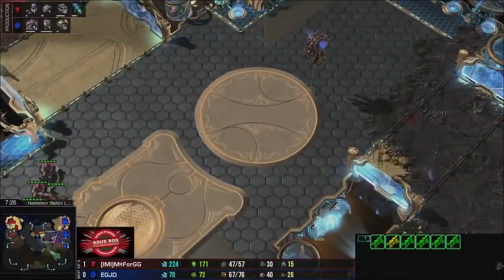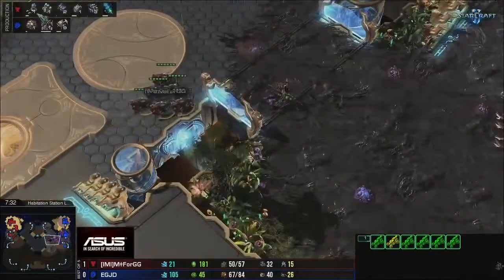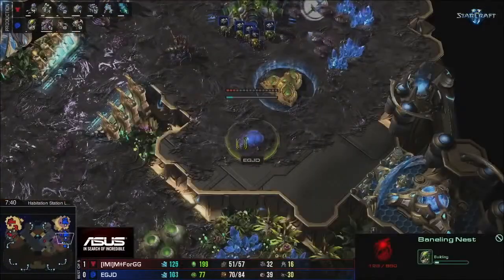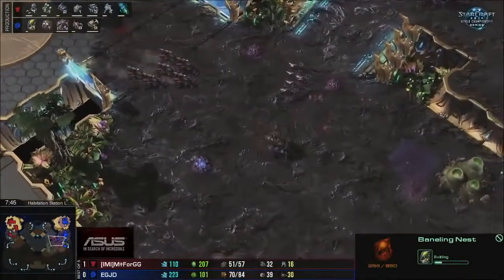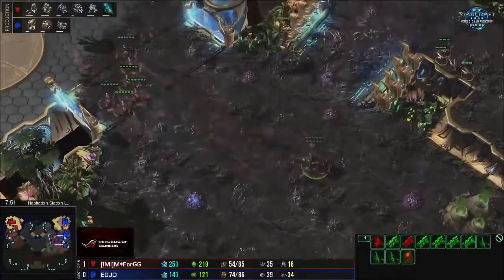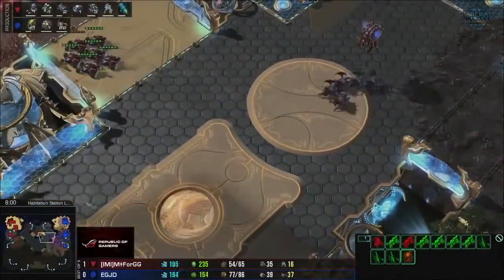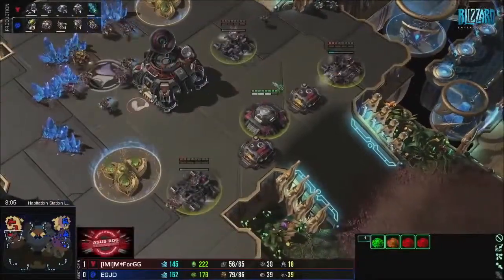With the extra Overlords that he built, it really looks like he wants to push on three bases. Not really a timing push where he wants to win the game right away — it looks like he just wants to poke a little bit more. But now we have a banelings nest necessarily on the production tab, and that changes things. It does look like your initial thoughts about this game — about Jadon's capricious nature and tendency to launch into unexpected all-out attacks — are coming true. He is doing a big roach attack on this map, this time backed up by banelings.